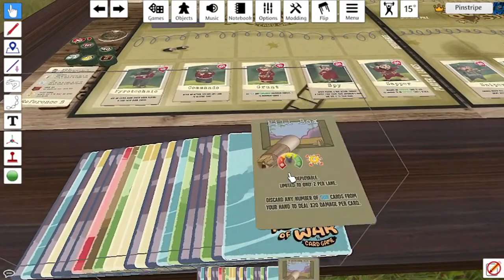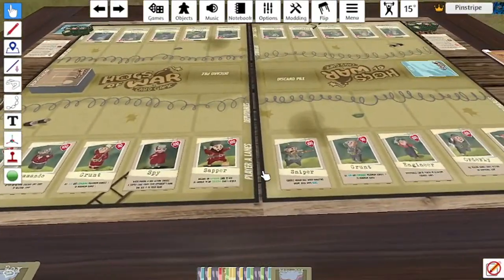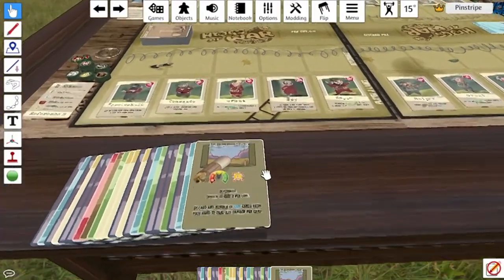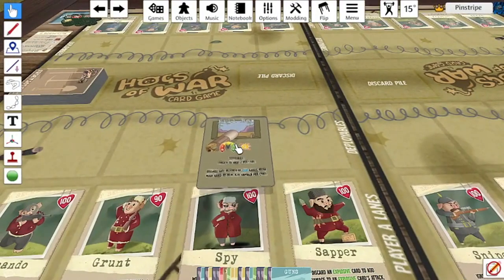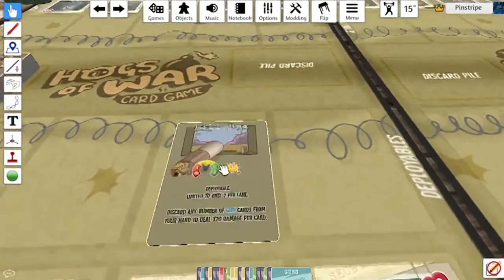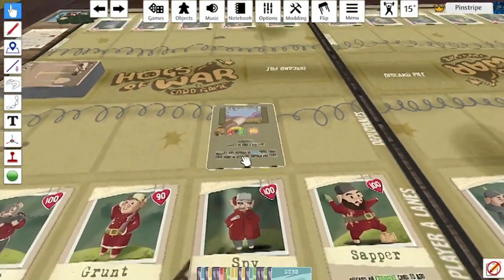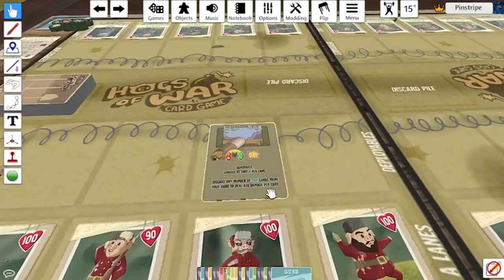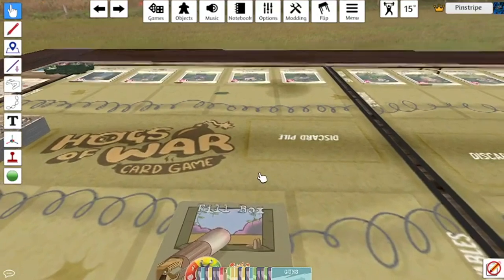With this update comes plenty of new weapons, abilities, deployables, and skills. The first one is a deployable: the Pillbox. In the standard first version of the card game you have trenches, bunkers, and medical tents, but here you have the introduction of a vehicle of some kind. If you deploy it, it has a range of two or three, and it is extremely overpowered — you can discard any number of gun cards to deal 20 extra damage per card.